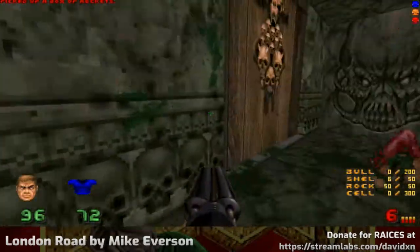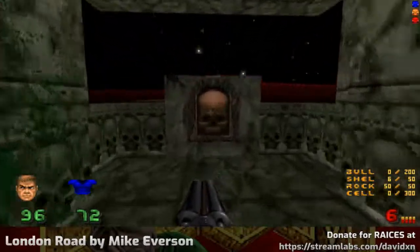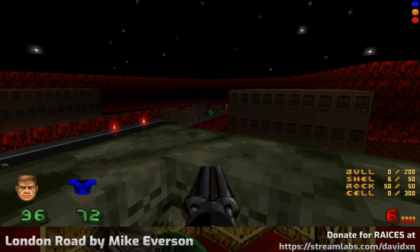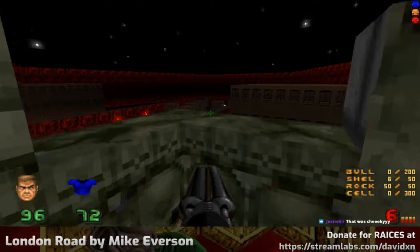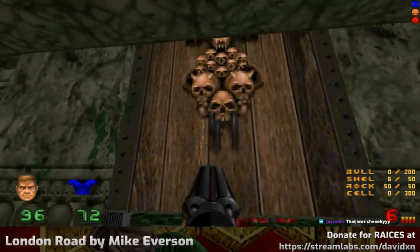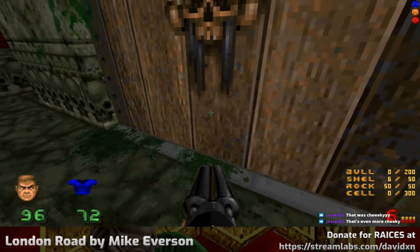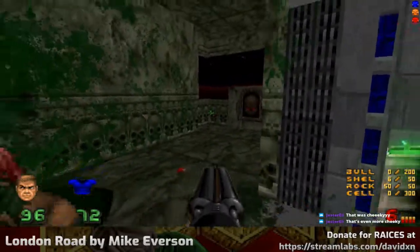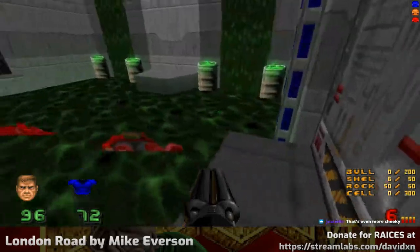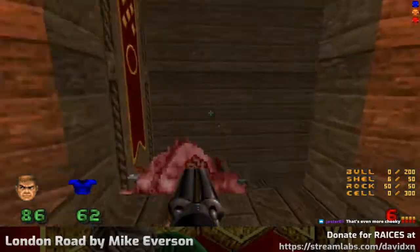That is one of John Romero's favourite tricks — he would stick a powerful monster right behind the door so it would get right in your face. That's a Cyberdemon. Normally I would prefer having the bottom of the door correctly aligned rather than the top. In this one the bottom of the door is aligned with the floor, but on the other side the top is aligned with the ceiling, so it looks like the door kind of cuts off.